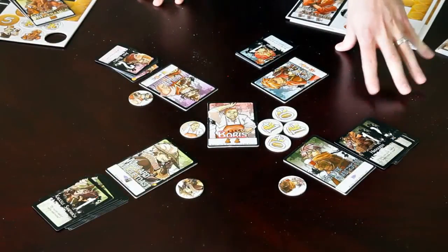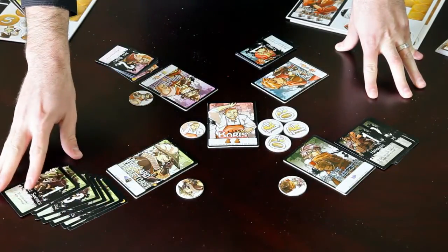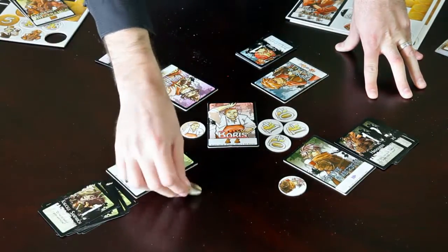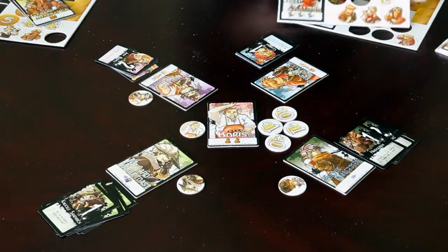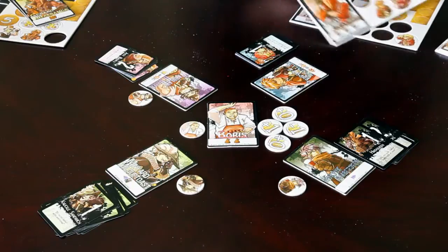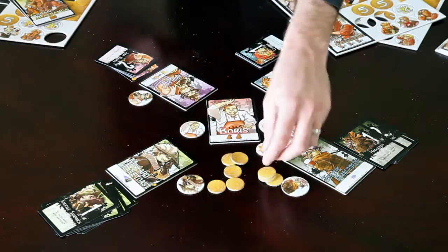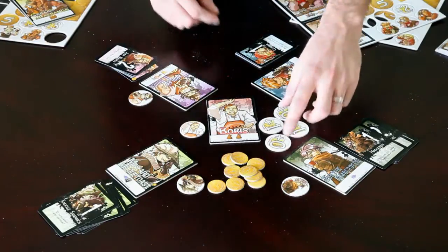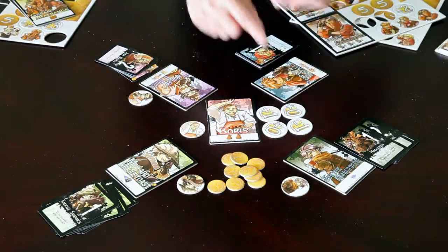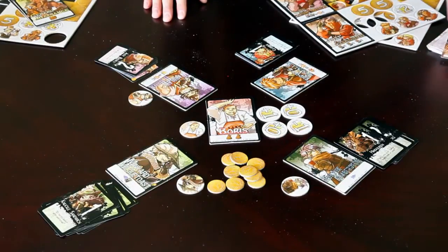To set up the game, each player selects a character, takes all 7 of the punch cards associated with that character, and the character's face token. You will also need a selection of gold coins, which have damage markers on the back, for those who wish to use those at the ready, and a selection of drink tokens, which will be detailed in a chart in the rulebook based on your player count.